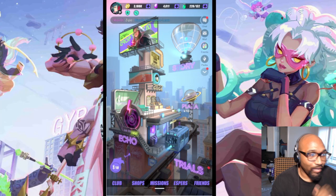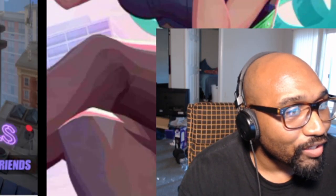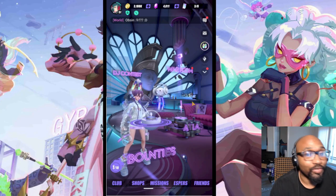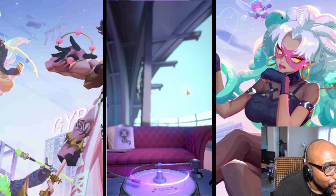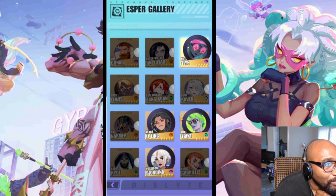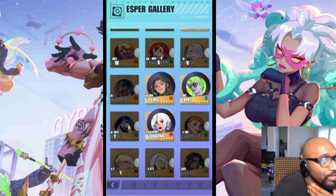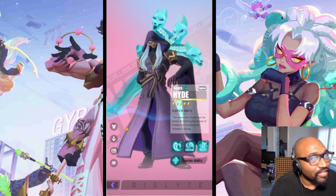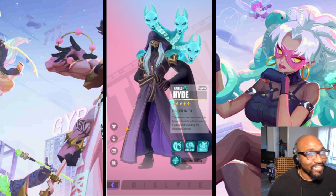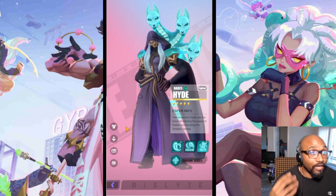What's going on guys, it's your boy Cash and today we are going to be having some fun with a unit that I actually really wish I could get. Unfortunately he has not come home, but the lovely same person that let me try out Isis — Cecilia — is also gonna let me try out Hades, Heidi, or Hyde Jackal, whatever.